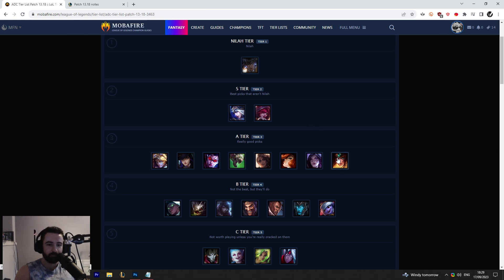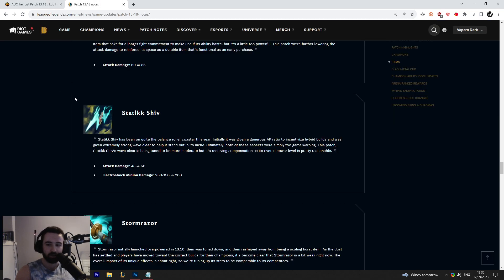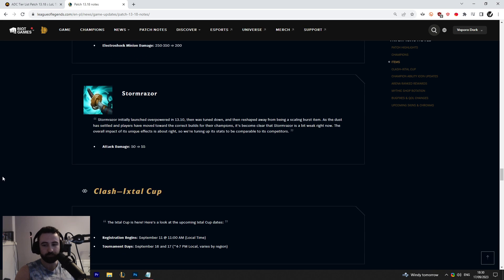Maybe Sivir is slightly higher than Kai'Sa or Miss Fortune now, but minor changes like that aren't really worth considering since I don't put that much thought into exact placement — more or less stronger champions at top, weaker at bottom. The final change this patch is Stormrazer, which got plus 5 AD. That's it — a pretty decent buff.